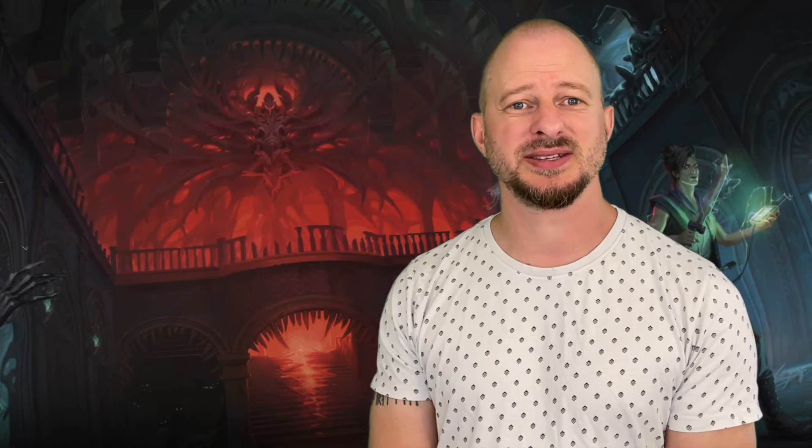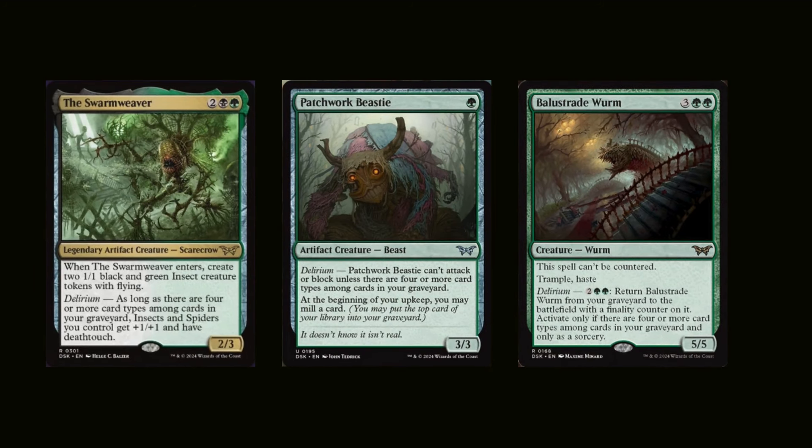The first one is Delirium. Delirium is a triggered effect that takes place if you fulfill a specific requirement — you need to have four or more different card types in your graveyard. Different cards will have different effects, but the requirement is the same for Delirium.